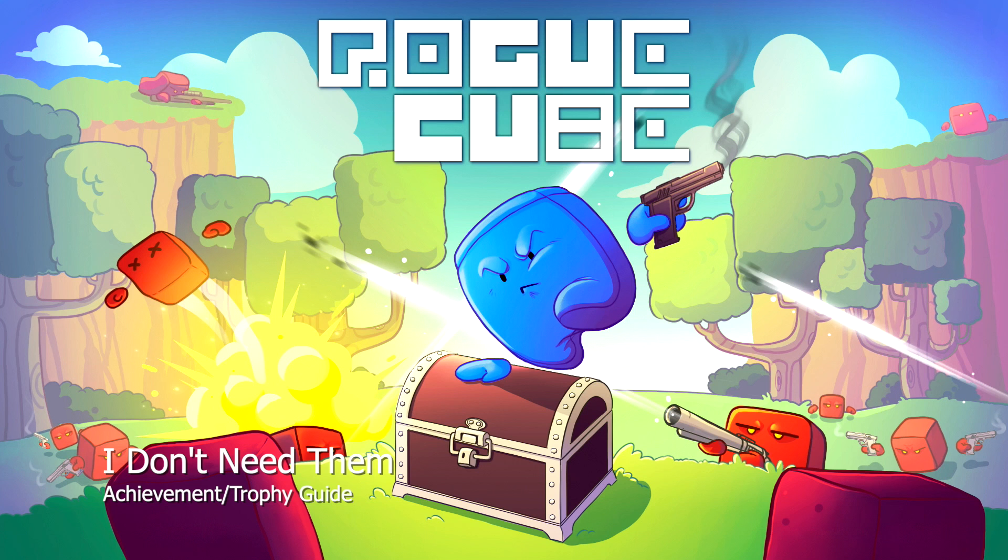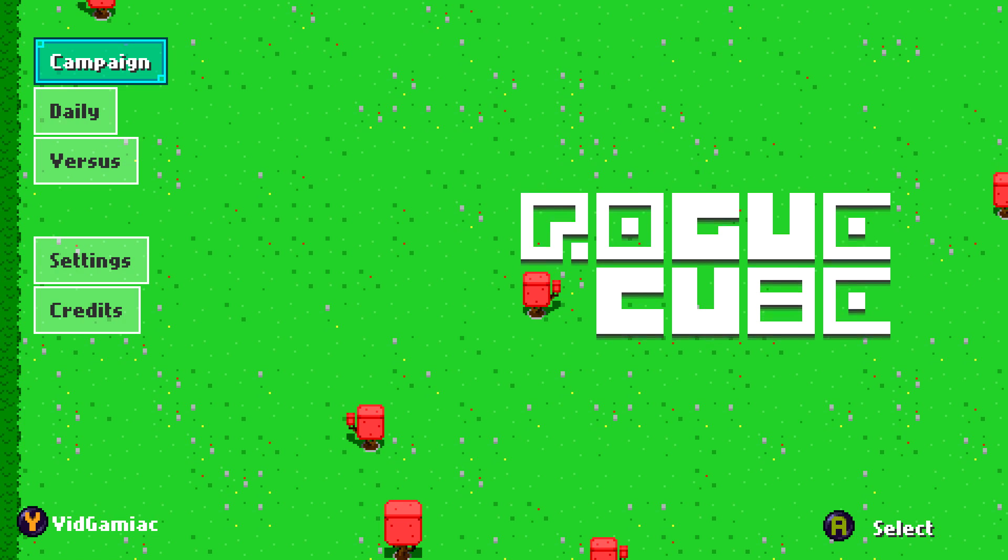Hey everybody, Sean here from TheGamingAct.com. Here we are today back in Rogue Cube, grabbing the I Don't Need Them achievement. This is to beat a level of campaign without opening a treasure chest.